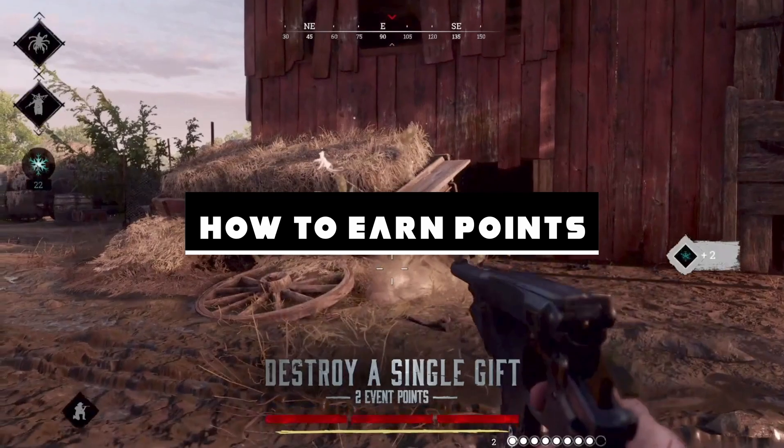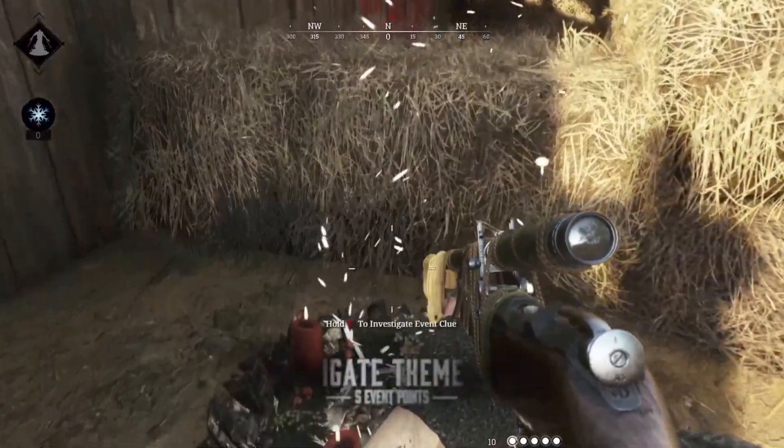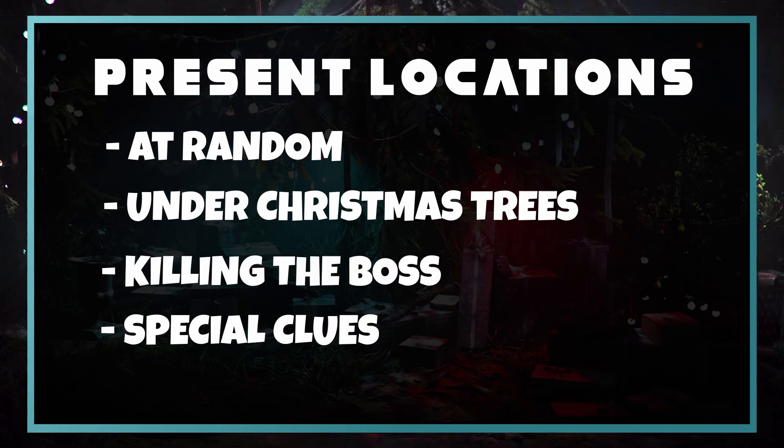How to earn points: much like the Halloween event, you will need to scour around the map and crush items, but instead of pumpkins you are now looking for wrapped presents to destroy. These presents can be found randomly, under Christmas trees, after defeating a boss, or when picking up a Christmas-themed clue.